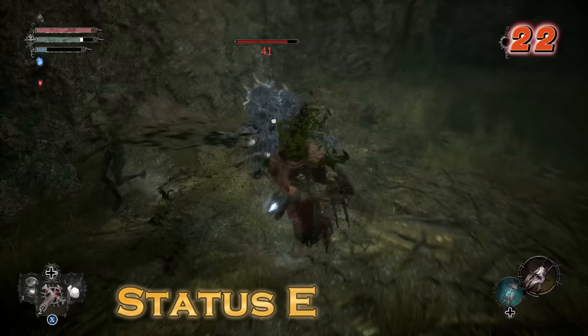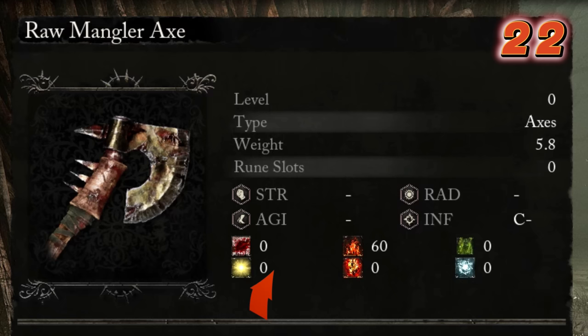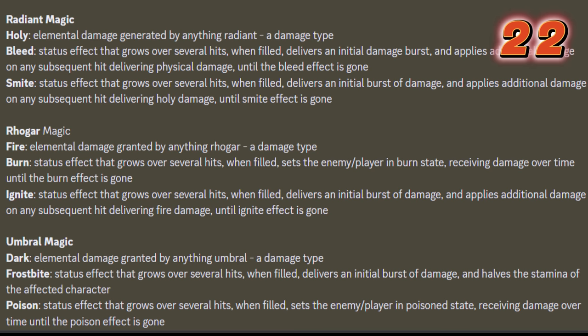We got status effects in this game — they can be quite deadly if used correctly. We got bleed, burn, poison, smite, ignite, and frostbite. Here I have the full explanation of all the damage types and exactly what the status effects do.